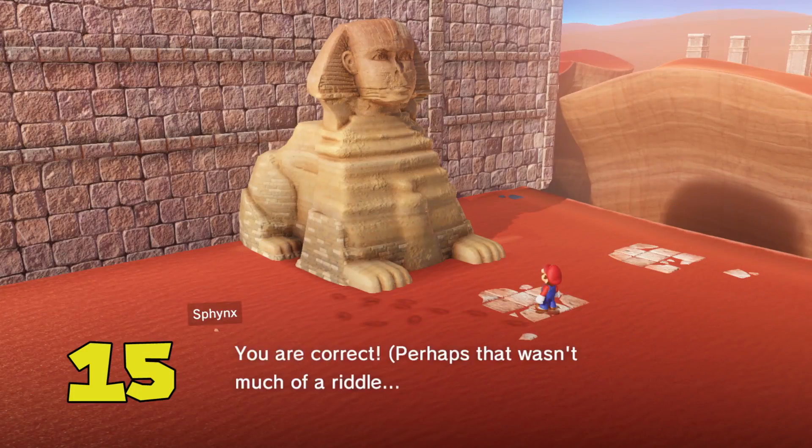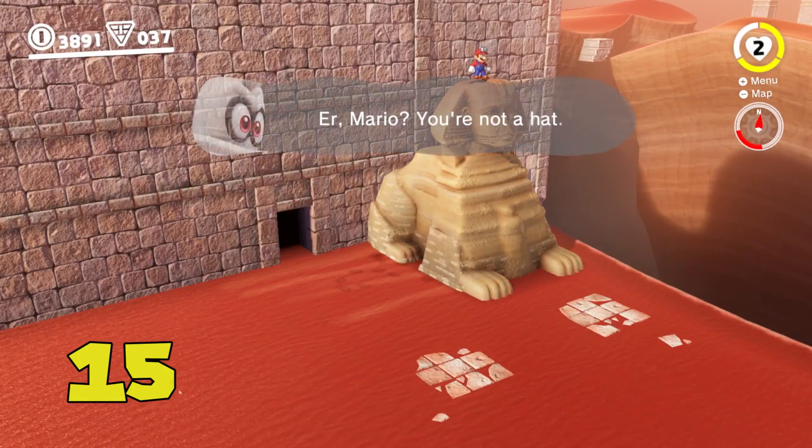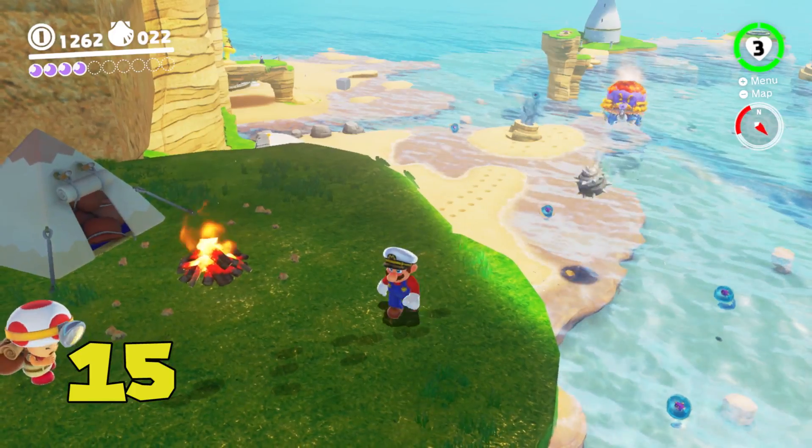If Mario does something out of the ordinary, NPCs will occasionally reward you with special text boxes. These stem from acts like jumping on a Sphinx's head, breaking this poor man's RC car, or even ignoring boss fights.